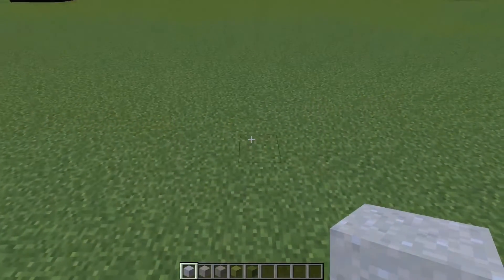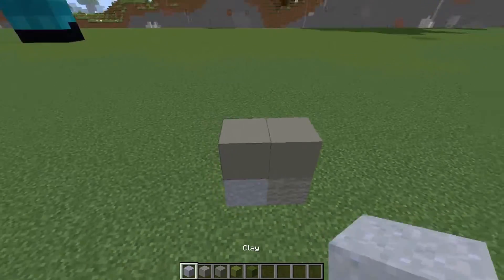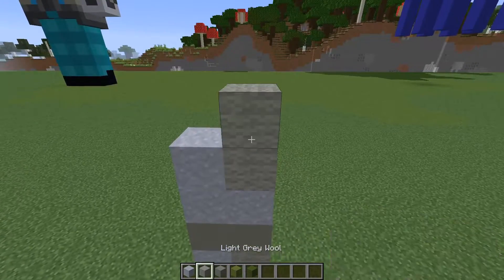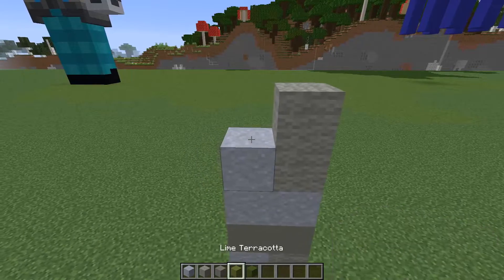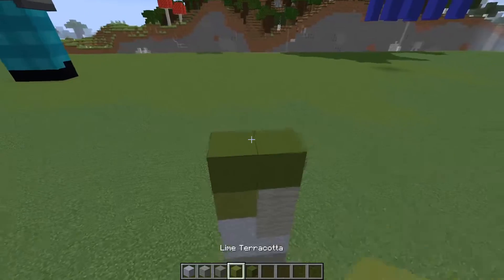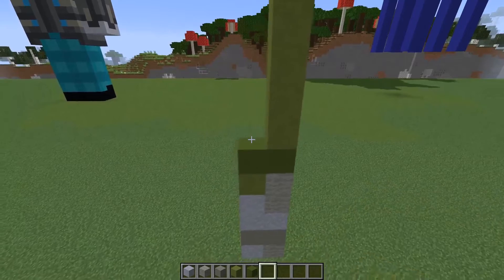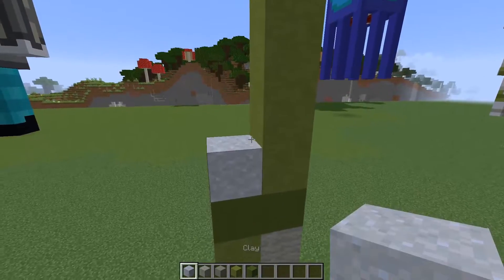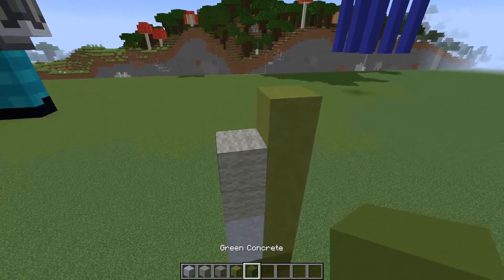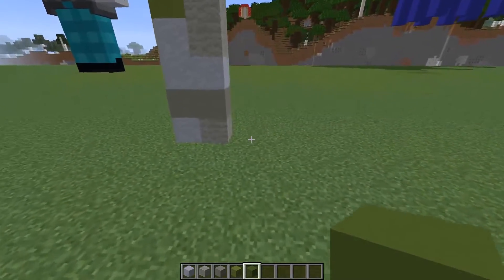Starting with our clay, place one block, then light gray wool next to it. Then light gray concrete — place two — then back to clay in an L shape. Light gray wool on top of that and then one on top again. Lime terracotta followed by green concrete in a line across, then lime terracotta going up by a total of five blocks. Then clay — one, two — and light gray wool one, two on there, finishing with a little bit of green concrete. That's the first front of the leg done.